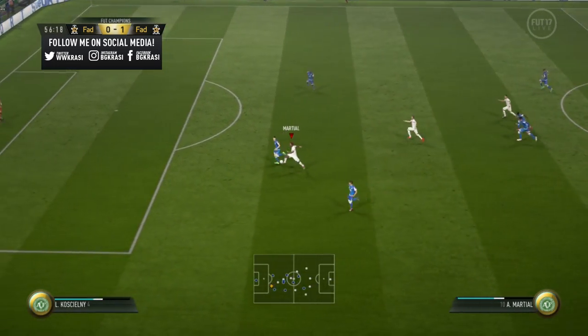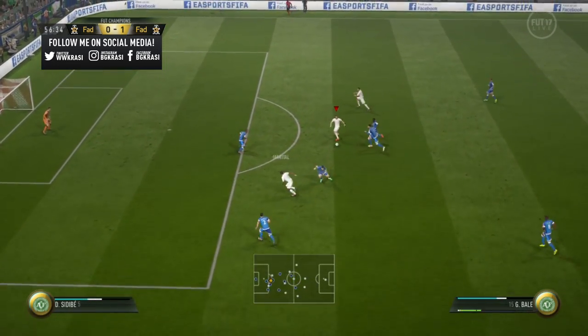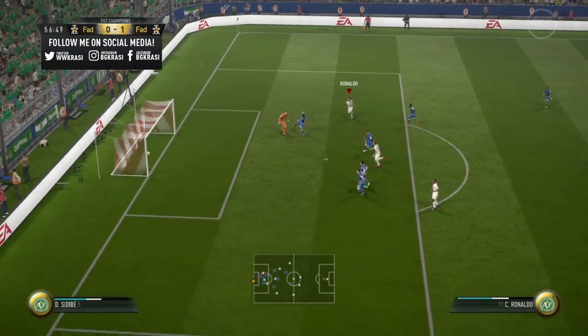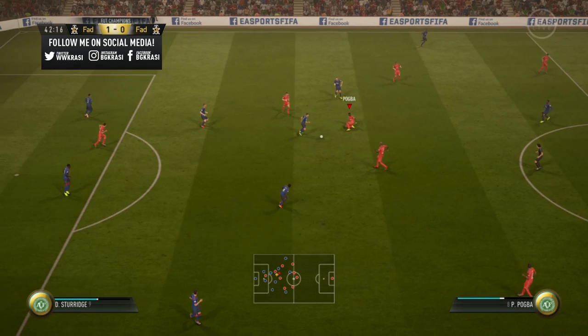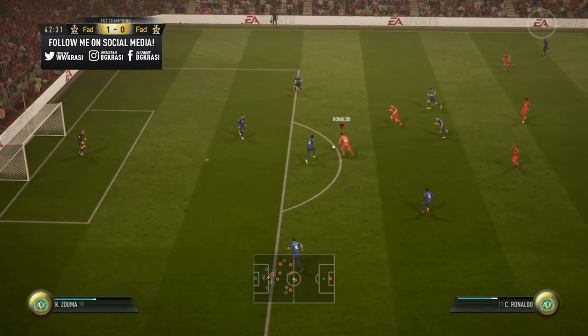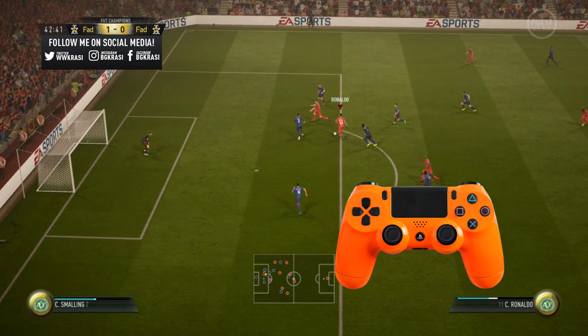With that being said, we can move on to shots taken from inside the penalty box using the same technique — you basically need to follow the same steps. I use a skill move to break down the defense and then enter the penalty box. As you can see, I don't face the goalkeeper. My player is turned towards the corner flag and all I do is load about 2 to 2.5 bars of power. Don't exceed the shot power.